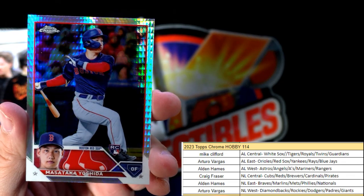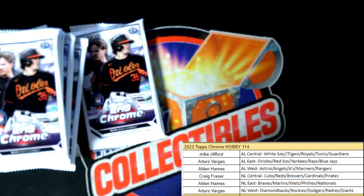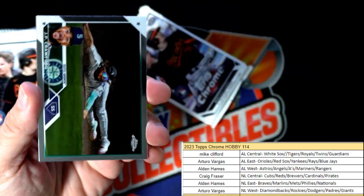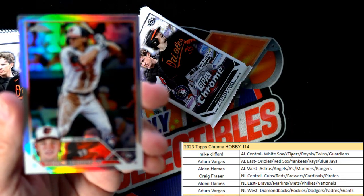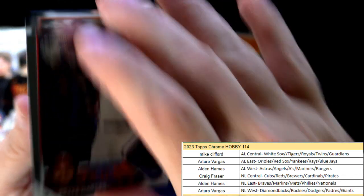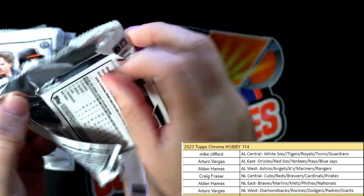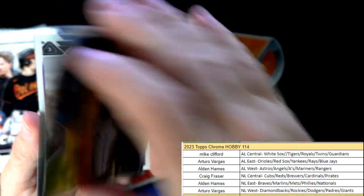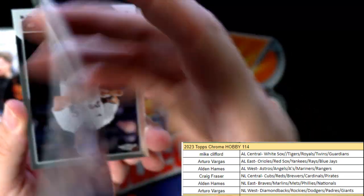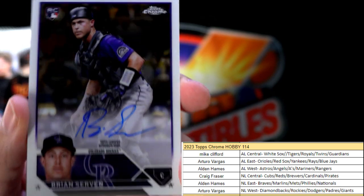We've got the prism refractor Yoshida rookie card — that's a great one man, Arturo, that one's coming out to you, that's a fantastic one for the Red Sox. Arturo is our American League East. There's a nice Gunner Henderson refractor rookie card there going out to Arturo — nice one AV, nice pull — and the Ryan Mountcastle. Always good to see some Gunner Henderson action. Oh, there's an autograph right here — it's our National League West owner Arturo. It's Brian Serven, a rookie card — on-card rookie card auto for Arturo coming out to you. Nice one man.